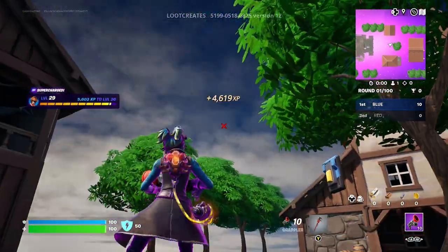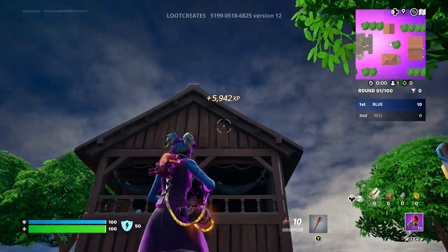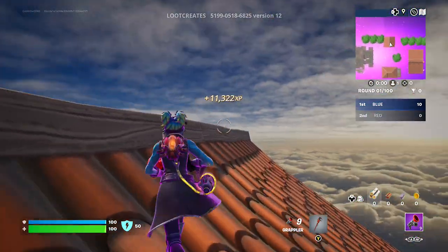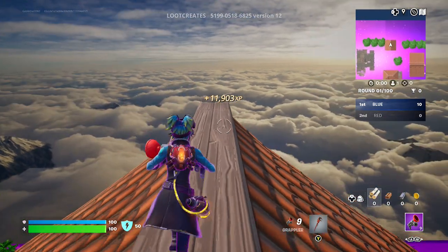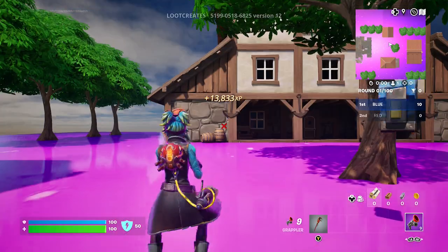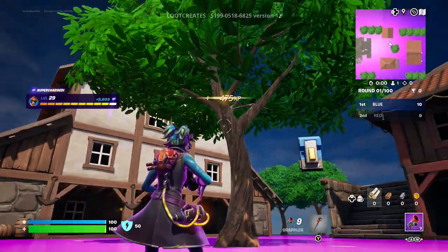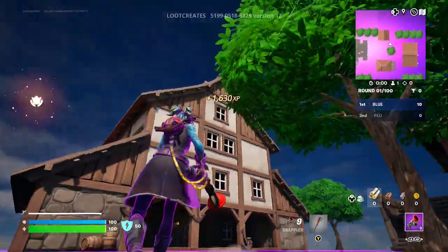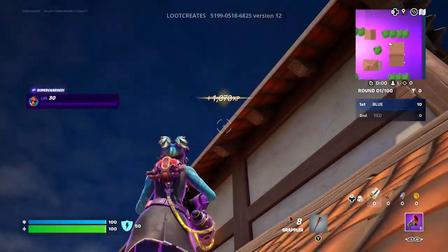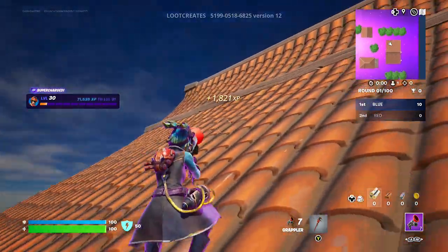It looks like the XP counter has reset, but you are still going to be getting tons of XP. First, grapple up to the building on the left, get on the roofline, go all the way to the end, and there will be an admin XP button — it may say something else depending on what you're playing on. Next, go straight into the middle, hit up, and grapple up to the roof — that's why you need to make sure you have your grapple gun.